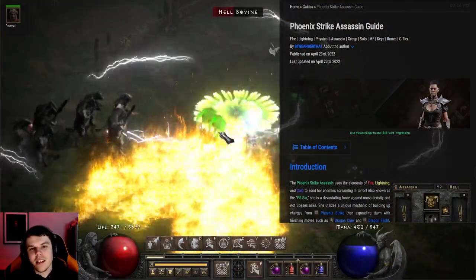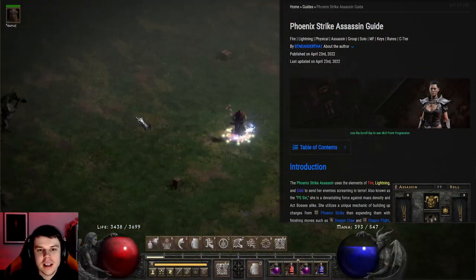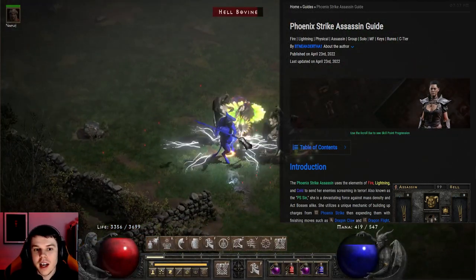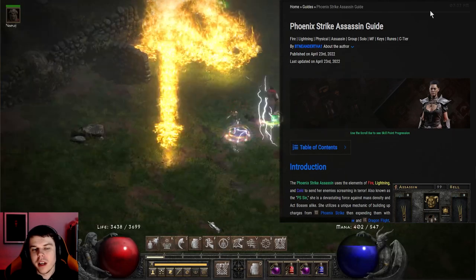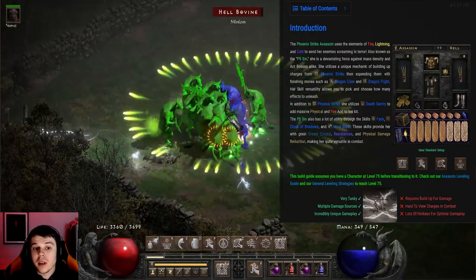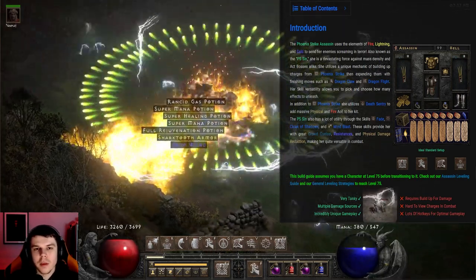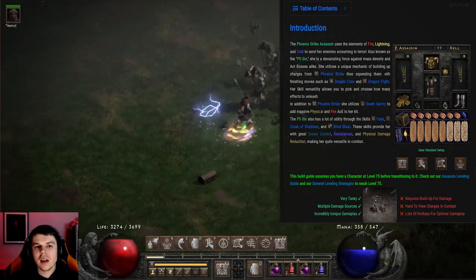Welcome ladies and gentlemen to another BT Neanderthal build guide. Today we're going to be covering the Phoenix Strike Assassin here on Max Roll. This is the guide that I made — if you are interested in reading it yourself, the link will be in the description below. The Phoenix Strike Assassin is actually pretty versatile. It can do plenty of things at once, has virtually no immunities, and has a lot of AoE damage.